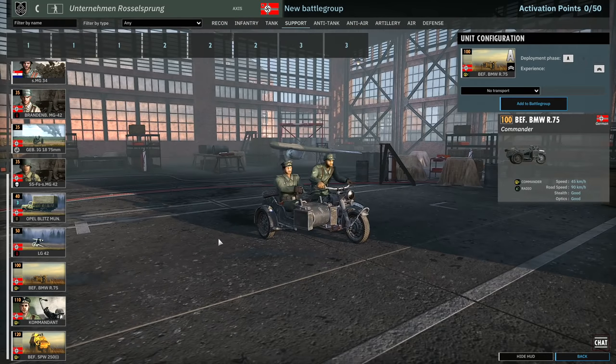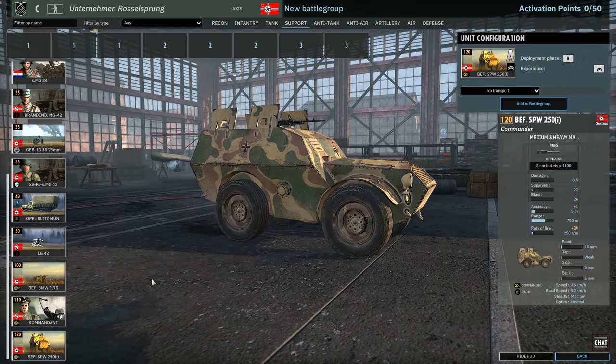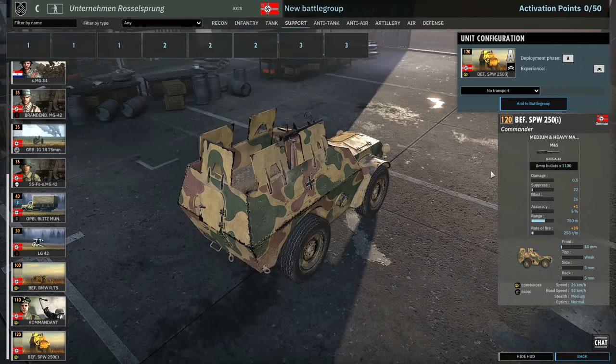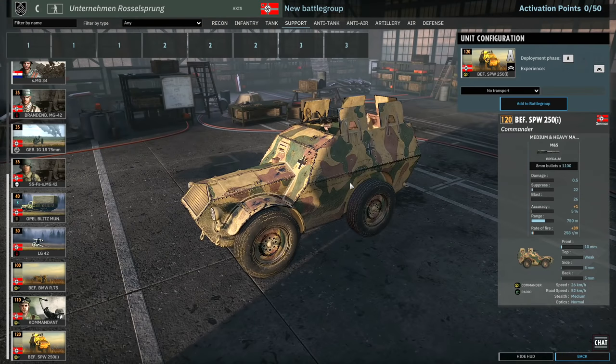For commander options, you've got the commander on the motorcycle, the commandant leader — a four-man squad — and then there's the auto protector, which is a very interesting-looking armored car acting as the commander.